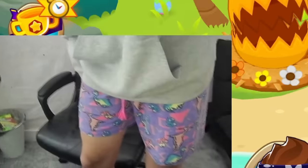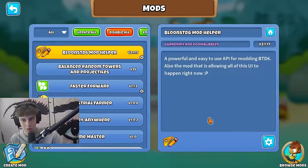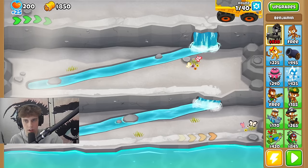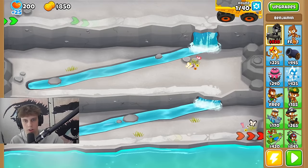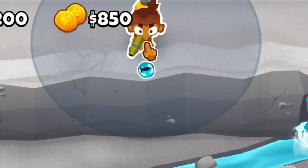Okay, enough of that. Today we're using the balanced random towers and projectiles mod once again. I turned off double cache and we're not using Norman — we're using Benjamin. You're welcome. Let's get down a free dart monkey.